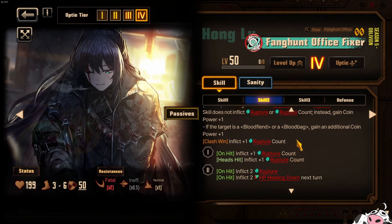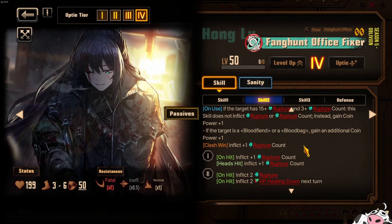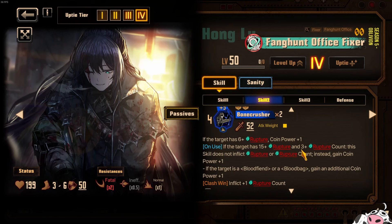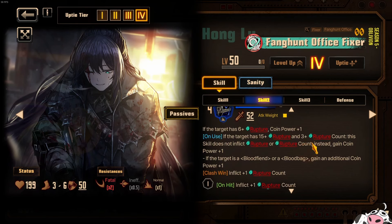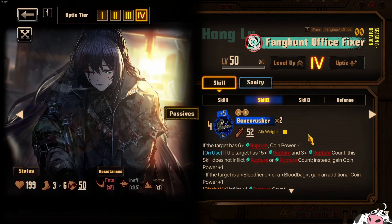Another good thing about this character is that his skill 2 is going to be plus 3 Rupture Count and cost 2, so it's going to be positive plus 1 Rupture Count like I expected, which is very good. The issue is that after you've applied the first 3 Rupture Counts, you don't really want to use his skill again because you never replenish the Rupture Count that you've consumed. But in the story, there's an ID that provided a lot of Rupture Count — I can't say who due to spoilers.